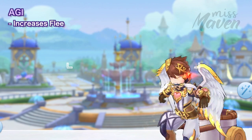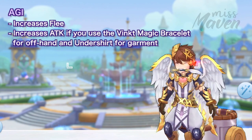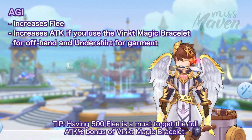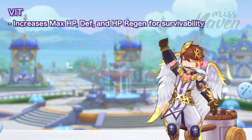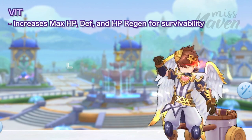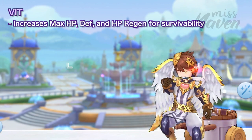Third, allot a lot of points on Agi to boost your Flea, which can help you avoid some attacks of boss monsters. Flea may also increase your attack if you use the Vinc Magic Bracelet for offhand and Undershirt for Garment. Having 500 Flea is a must to get the full attack percent bonus of Vinc Magic Bracelet. And lastly, allot your remaining points on Vit for survivability. A good balance between offensive and defensive stats will be vital in solo hunting MVPs.